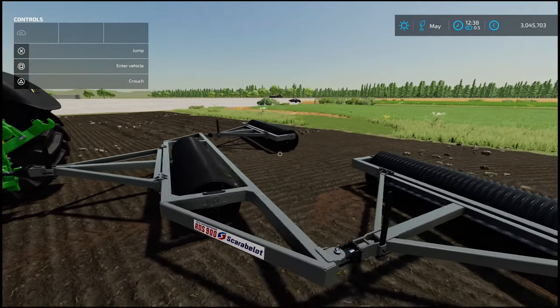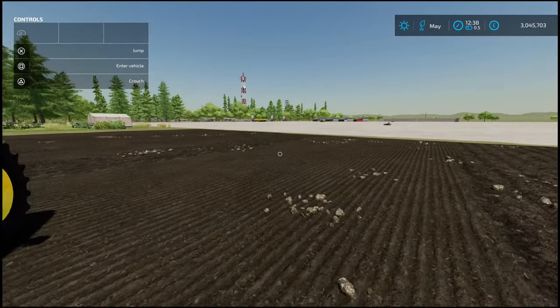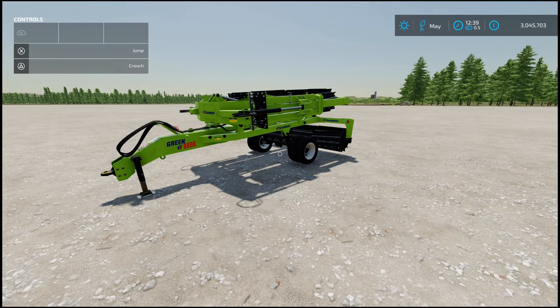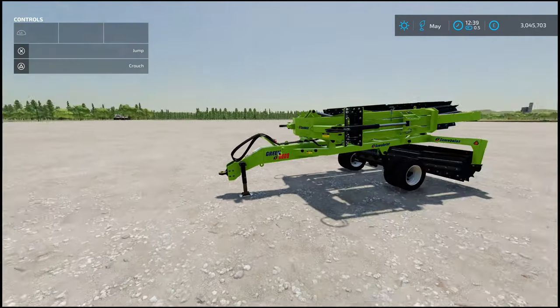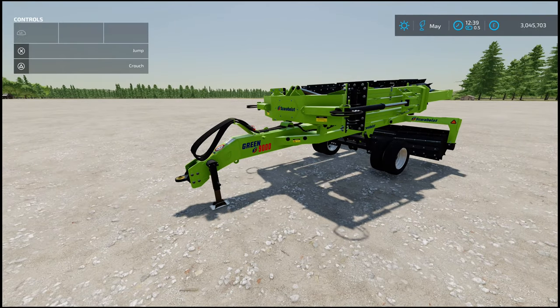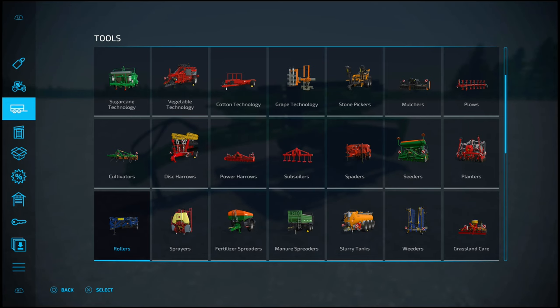Now, on to our final mod of the night — the Scarablet Green 9000 Knife Roller, by Scarablet and ML Studio. 17.5 MB to download. And we've got something that is not grey — we've got a green mod! The Knife Roller allows you to mulch your crops and terrain. Essentially, it's a mulcher. Working width is 9.8 meters, required horsepower is 140, and it will set you back $24,000.